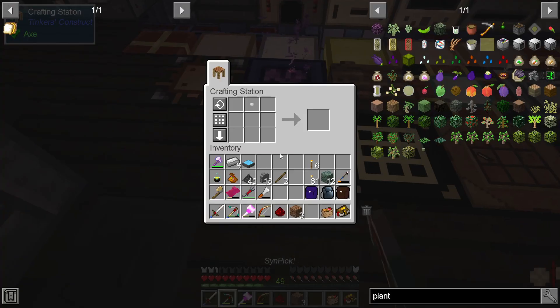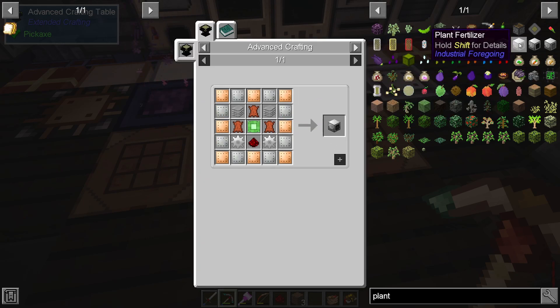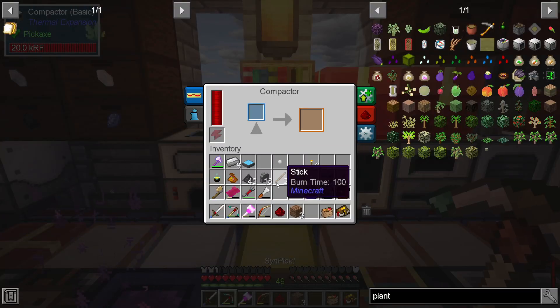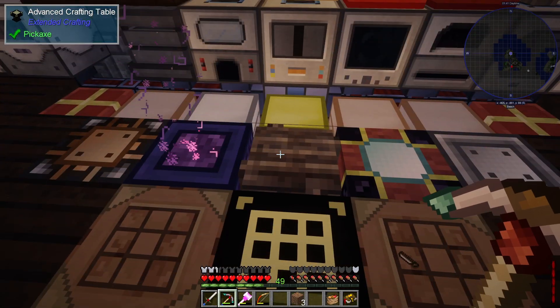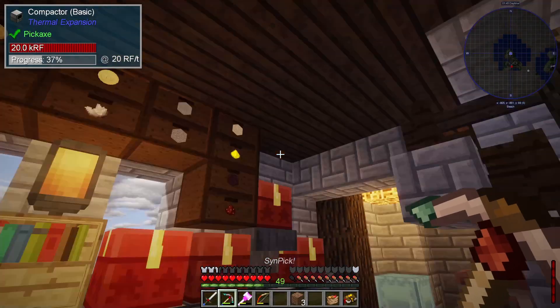We need eight iron ingots, one redstone — got tons of redstone — and some tiny rubber. Also going to need one redstone and some iron plates, which I didn't grab. Let's get eight more iron ingots and make those iron plates fast. We also need to drop down the redstone and a basic control circuit. All we're waiting on now is the iron plates — should take just a couple seconds.